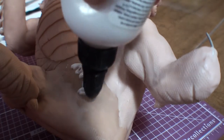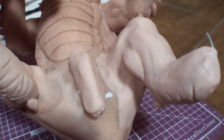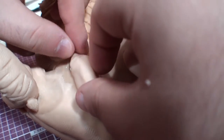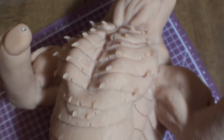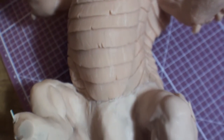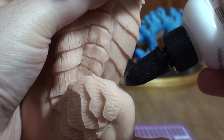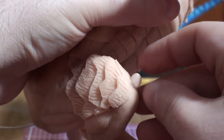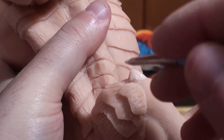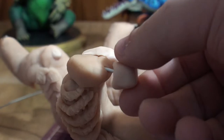Now excuse me if I'm being a little too technical or scientific here, but I'm going to work on Magnamalo's underside now. After a quick pass with my texture tool, the underside is basically complete. Just got to add a couple more spikes before I forget — I can't believe I almost did. And now it's time to slip this bad boy into the oven and move on to the feet.